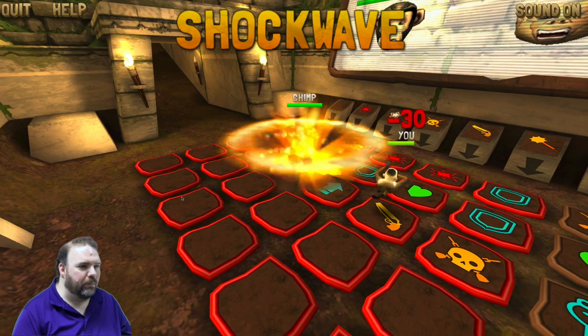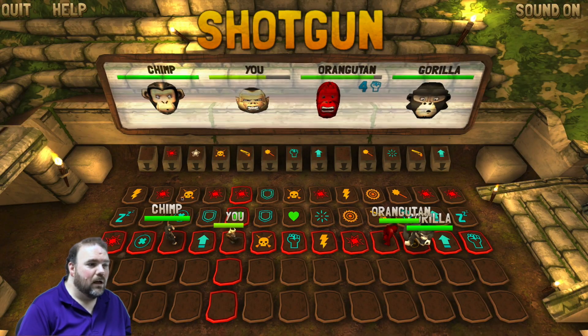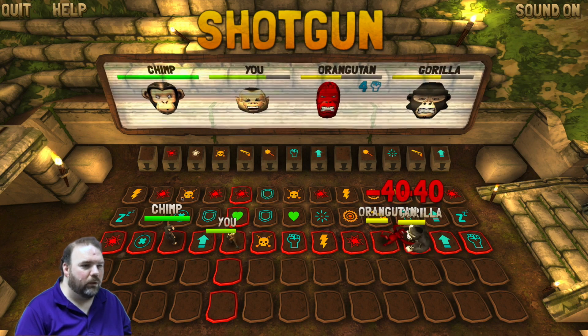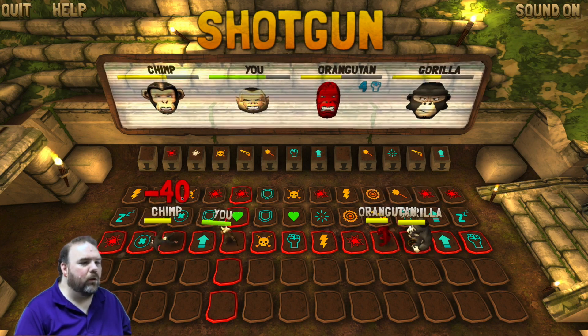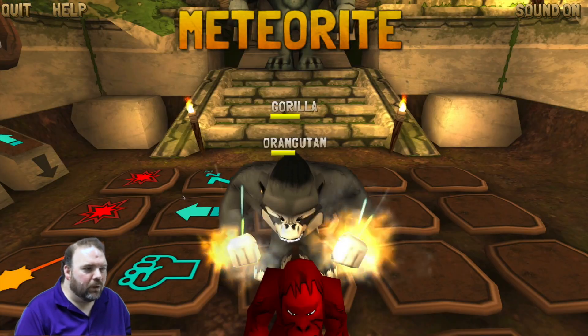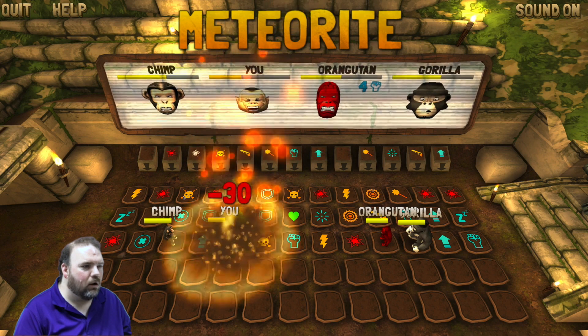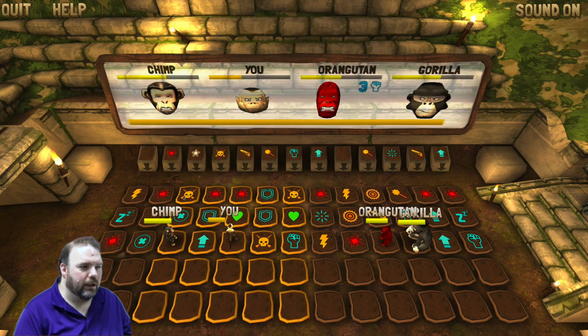Here goes — bam! I took 30 points of damage, but watch this. My gun — boom, 40 points of damage each. Boom, 40 points of damage. That's fantastic. The gorilla is going to call down the wrath of God on me. You little shithead.